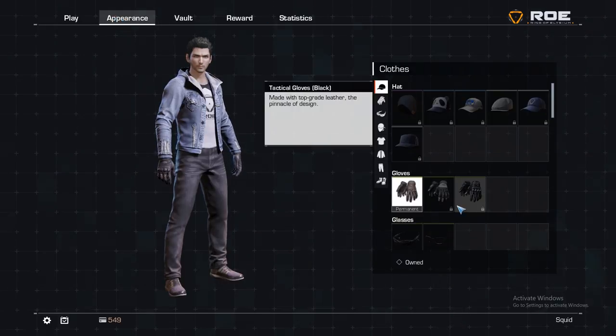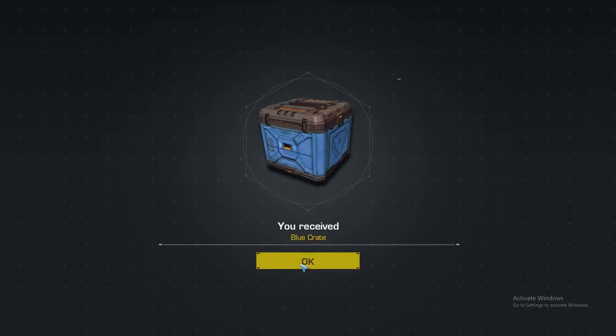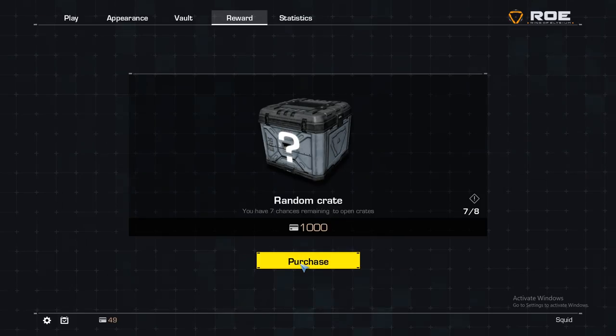Once you've acquired some credits, head over to the rewards tab on the menu. Here you can purchase various crates, up to 8, that will unlock new equipment and clothing items. The first crate you can purchase is only 500 credits; however, each subsequent crate will cost you more credits to unlock.